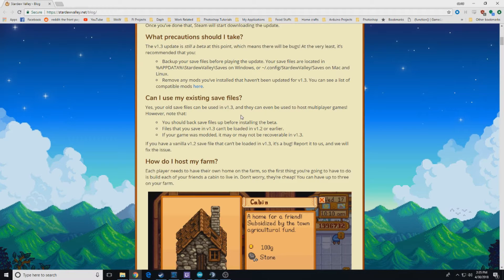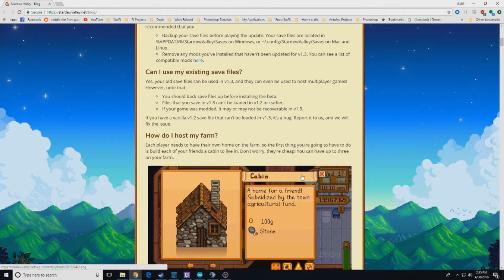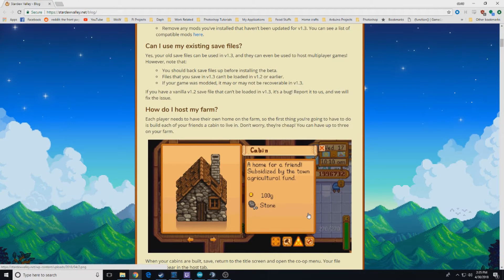You can use existing save files — you just have to build a cabin, which is very cheap, on your farm. Or you can start a whole new farm, which I'm going to splice in some footage of. I was playing with one of my coworkers and we started a brand new save file. You can have up to three cabins on your farm, and you can set that to begin with.